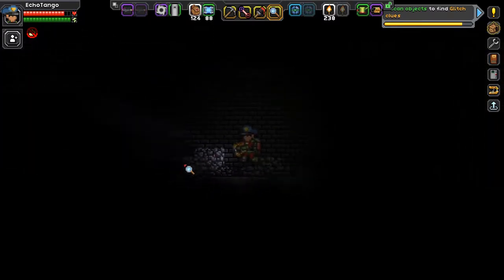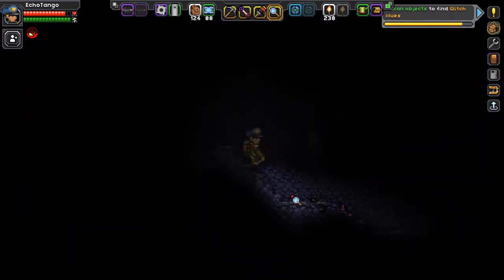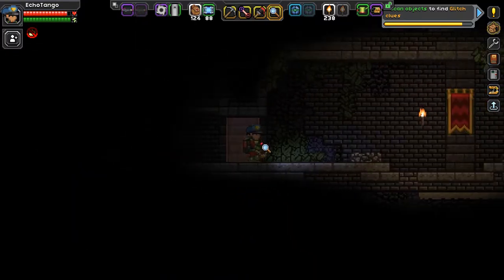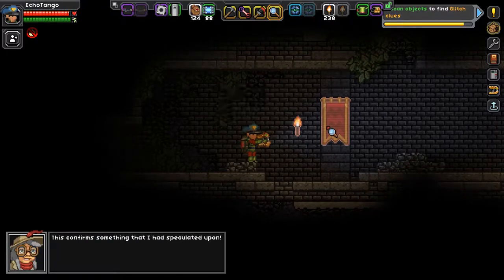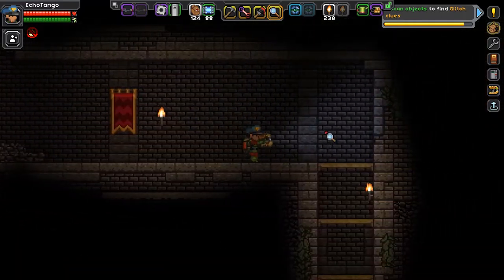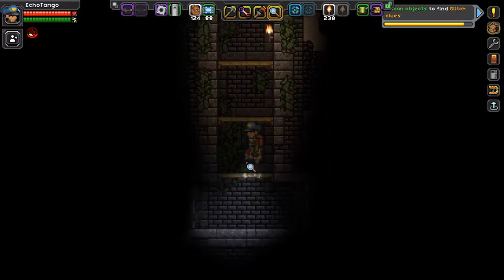What awaits me here? Nothing on this side. Aha! What a fine banner — a little trip makes it look very evil. This confirms something that I had speculated upon. Something glitched underground — not a village, obviously. Hostile? Friendly? Who knows?